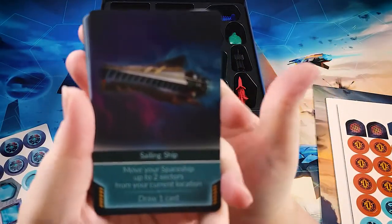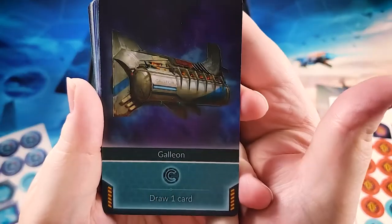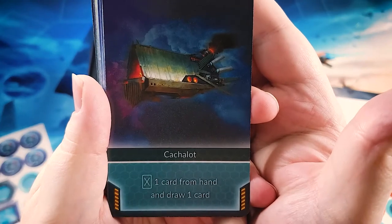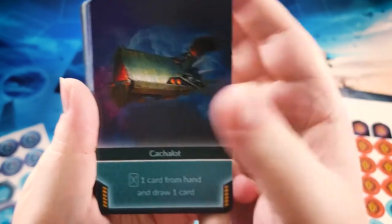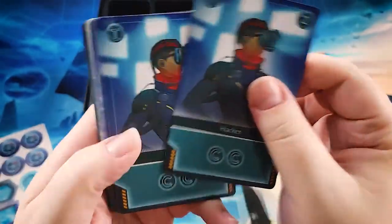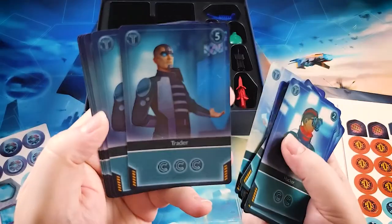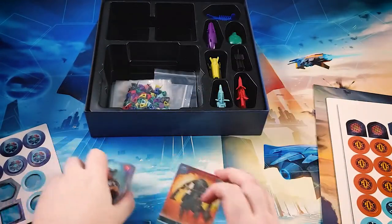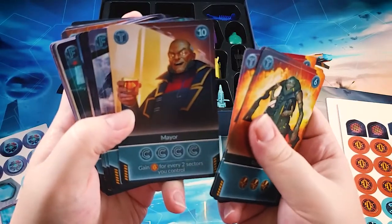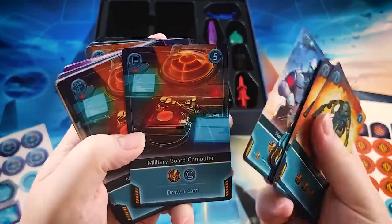Here we have the sailing ship, which has extra movement. The galleon gives you a credit and lets you draw a card. Humpback gives you a maneuver. This one lets you discard a card from your hand — or probably destroy actually — and then draw a card. Here are some basic market cards; you can see the cost in the top right. And more market cards here, getting into the more expensive ones. As you get into the higher cost ones, there are fewer copies of them.